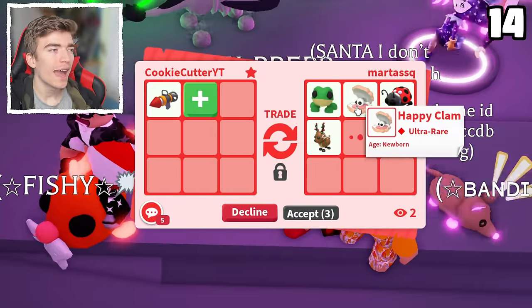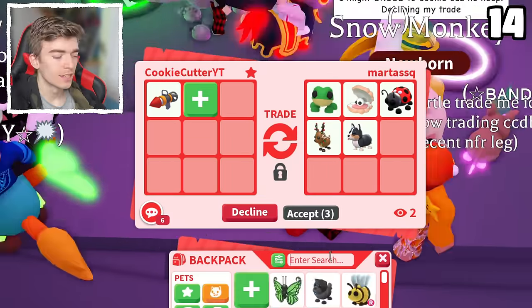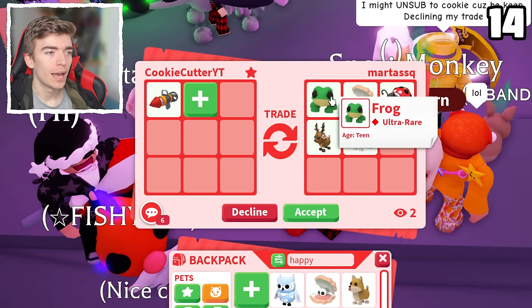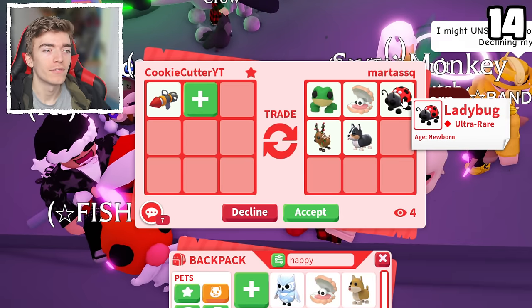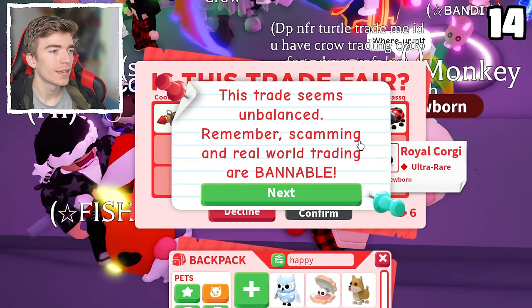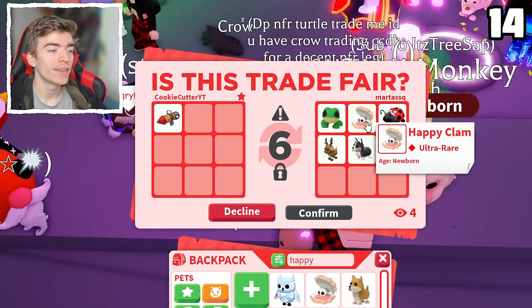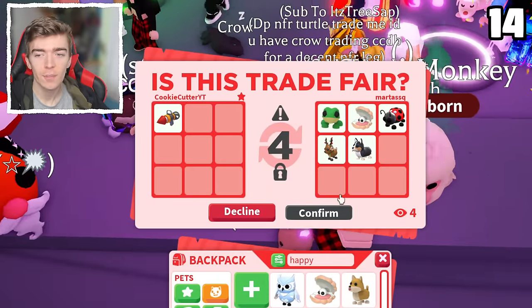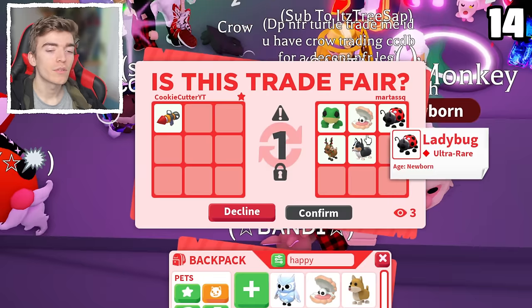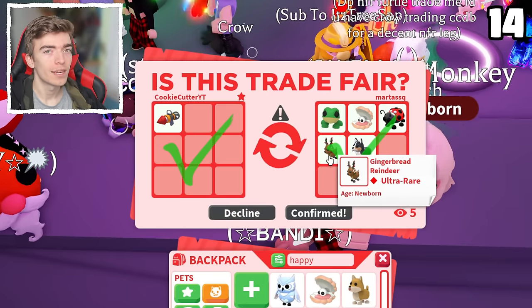A happy clam — do I have that pet? Let me Google this. I do have a happy clam. Honestly I don't know where that even came from. I'm going to hit accept, as I know the royal porgy is a difficult pet to get. Plus a ladybug is a Robux pet, and the gingerbread reindeer is a very cool pet that I'm trying to make into a mega.